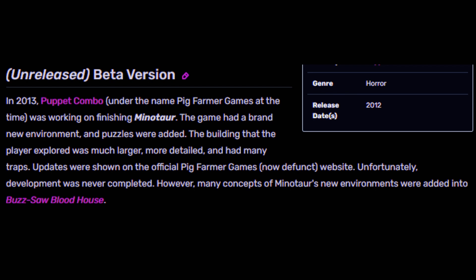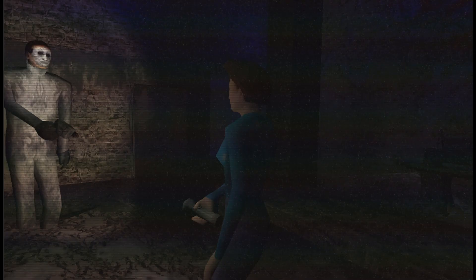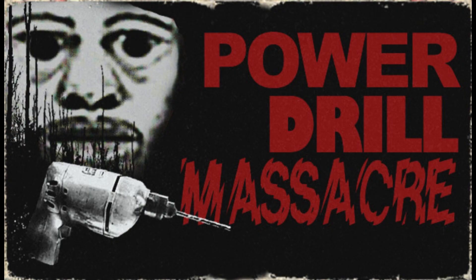Next, we're looking at the beta. I don't have any footage of the beta, but the Puppet Combo wiki page states: In 2013, Puppet Combo, under the name of Big Farmer Games at the time, was working on finishing Minotaur. The game had a brand new environment and puzzles were added. The building that the players explored was much larger, more detailed, and had many traps. Updates were shown on the official Big Farmer Games, now defunct, website. Unfortunately, development was never completed. However, many of the concepts of Minotaur's new environments were added into Buzzsaw Bloodhouse. I think that this version of the game would have been very interesting to play, having a larger world and traps. I am disappointed that none of these concepts made it to Power Drill Massacre, but who knows? Maybe in the new full version of Power Drill Massacre, that'll be part of it.